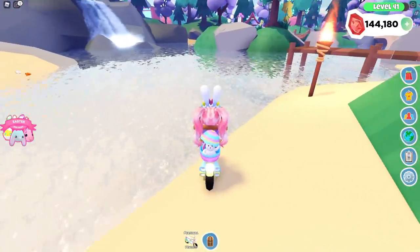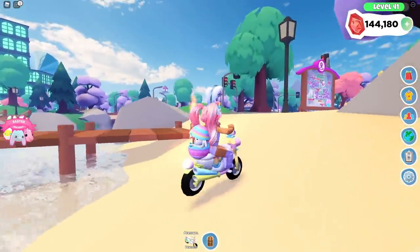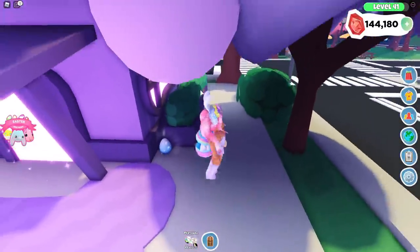We have to make sure that we try to find these eggs every single day so that we can get that special prize at the end, which is a godly mystery pet — I have no idea what that pet is going to be. Sometimes you want to check under here too, because they'll spawn under there. I did find an Easter egg underneath the bridge on the beach.